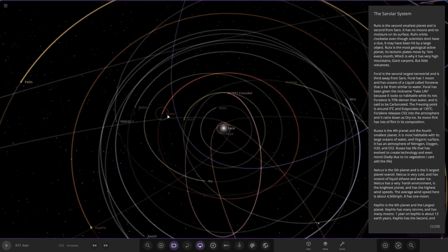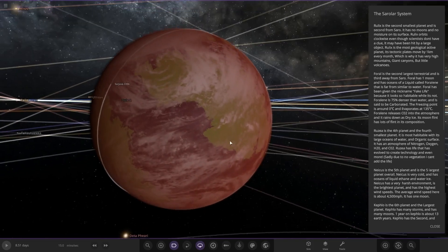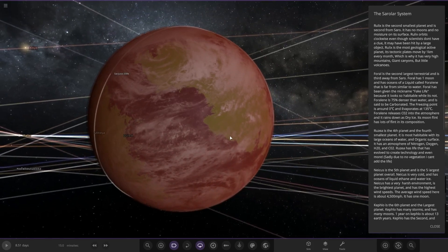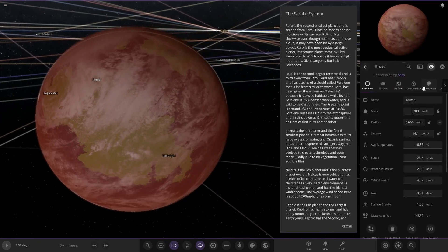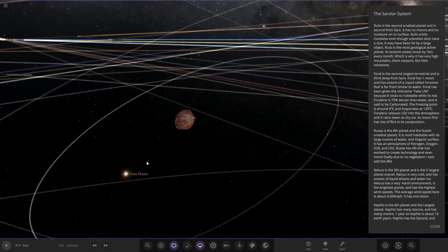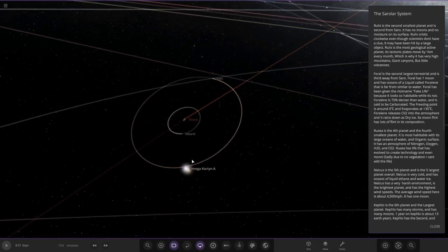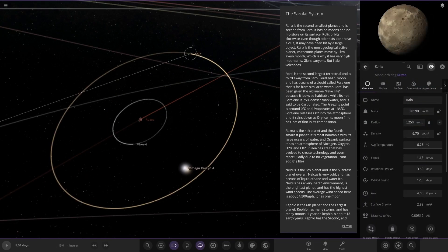Next we have Rooza, the fourth planet and the fourth smallest. It is the most habitable with its large oceans of water and organic surface. It has an atmosphere of nitrogen, oxygen, H2O, and CO2. Rooza has life that has evolved to create technology and even more. Sadly, due to no vegetation feature, the life can't be added. It's a nice reddish looking world with some moons as well — looking good.